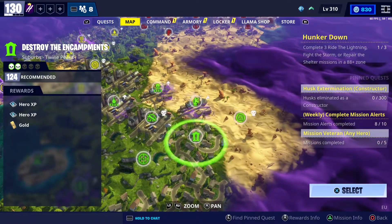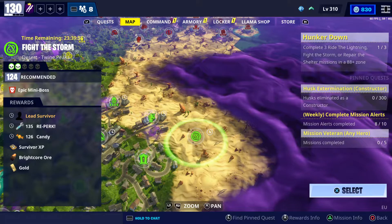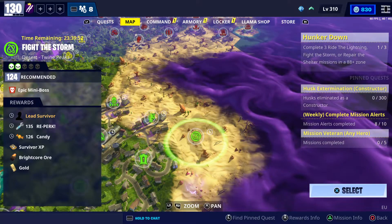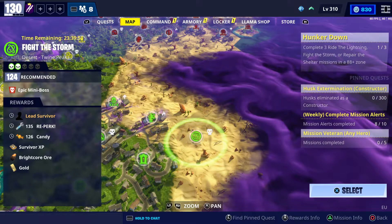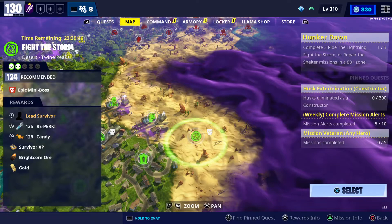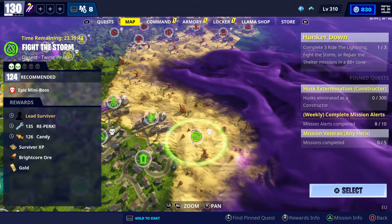There's one more mission you need to do — it's power level 124, a legendary survivor mission in the Desert Fighter Storm. This mission is actually even more important than the V-Bucks missions, so make sure to do it. Thanks for watching, and I'll see you guys in the next video.